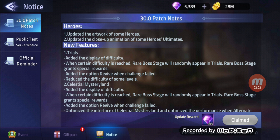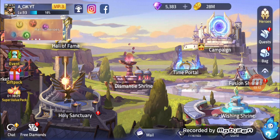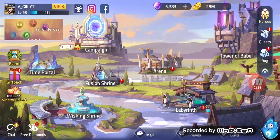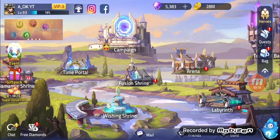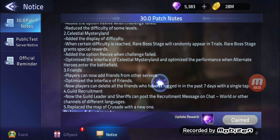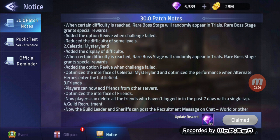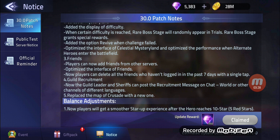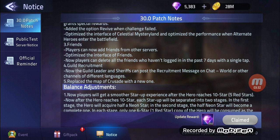The higher level you are in the trials, the more gems you will get. I think because someone said they got 8k gems, maybe we can get 8 to 10k gems as well, which would be pretty cool because I guess the next event will be the premium summoning event. You can pause the video to read the patch notes yourself.